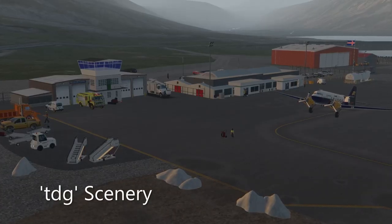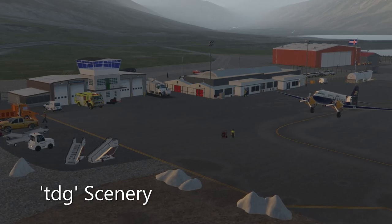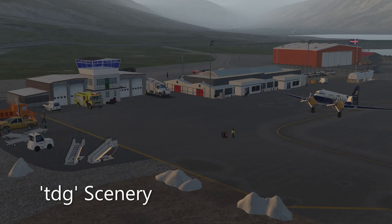Here's our terminal and ground equipment, and you can see in front of the DC-3 a marshaler. He is set up to work with the Autogate plug-in.